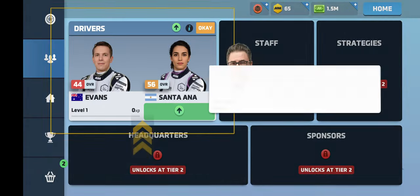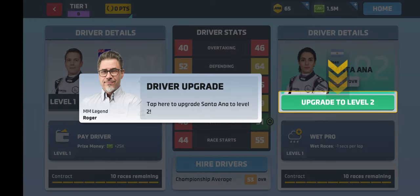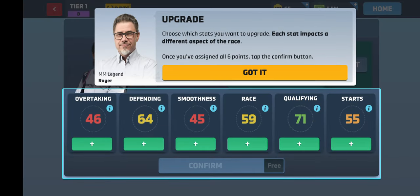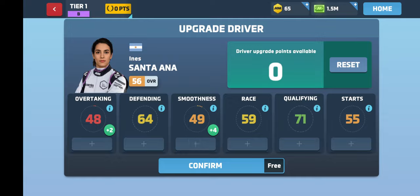Let's check out our drivers. It looks like Santa Ana has earned enough experience to be improved. So we have Evans and Santa Ana. It looks like we can get points to upgrade our drivers, which is fairly normal for a Motorsport Manager game. They only have 6 stats in this game versus I think it's 12 in Motorsport Manager 4 - probably the same in the PC game. So we get to choose which stats we want to upgrade. Let's upgrade the lowest ones - we definitely want smoothness because that tire wear will be a problem.